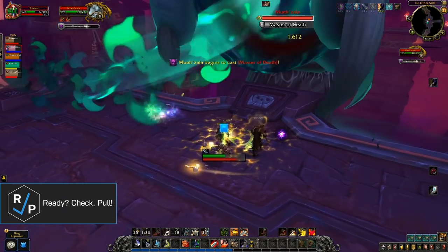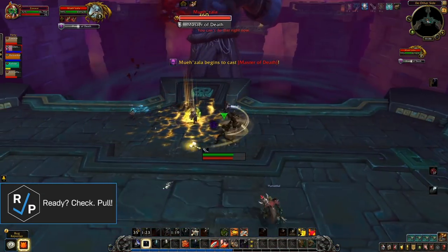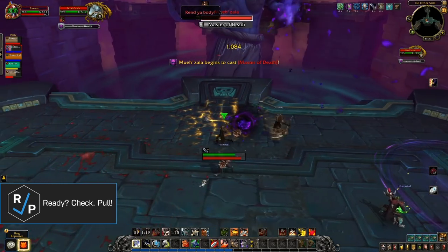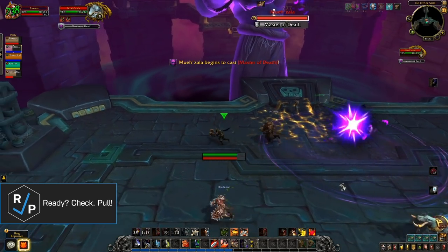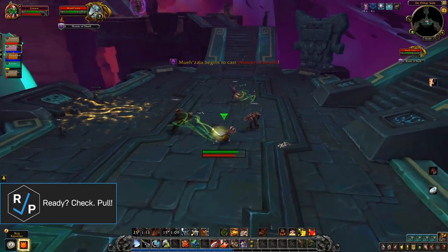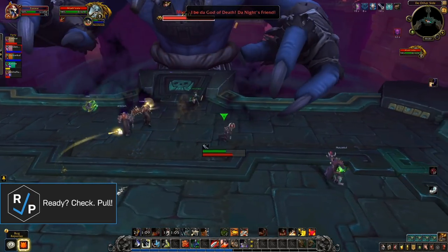Make sure to avoid the purple circles on the ground after the debuff is removed or expires. When the boss starts casting Master of Death, look at his arms to know if you need to dodge left, right, or backwards. He always does a combination of three attacks. If you get hit by any of these, you take a ton of damage and get a really bad debuff.